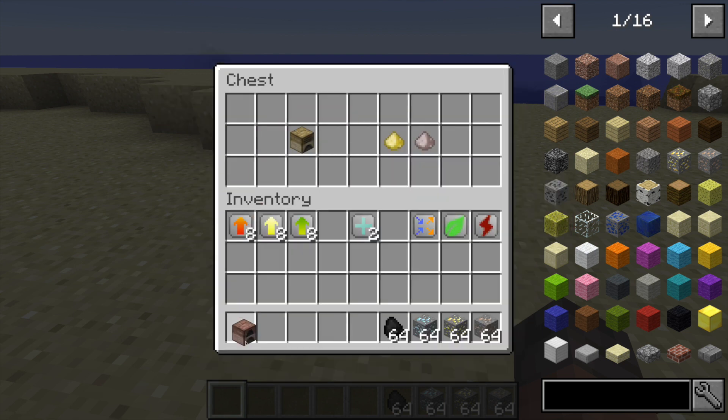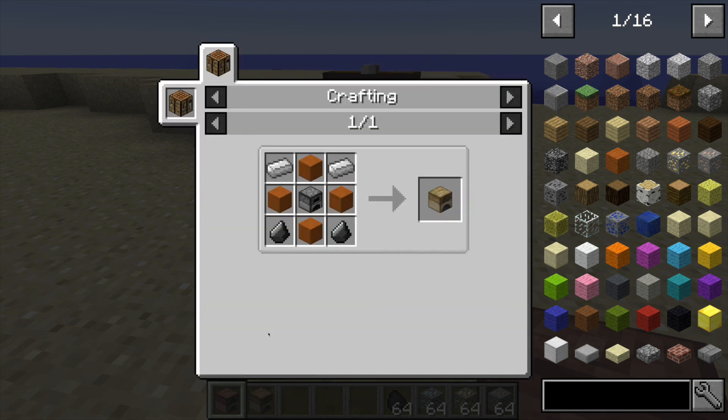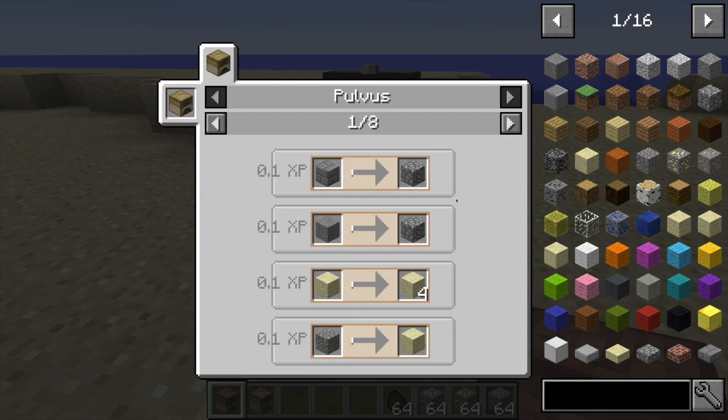Now I'll move on to the furnace in just a second - as you can see in my inventory there are several different types of upgrades you can add to it, and that's what makes it special. But I just want to very quickly go over the other machine, the pulvis. I'm going to fly through these recipes since there are quite a lot, and some of them are very basic - for example, you can place stone bricks in here to get cobblestone, stone to get cobblestone, all that stuff.